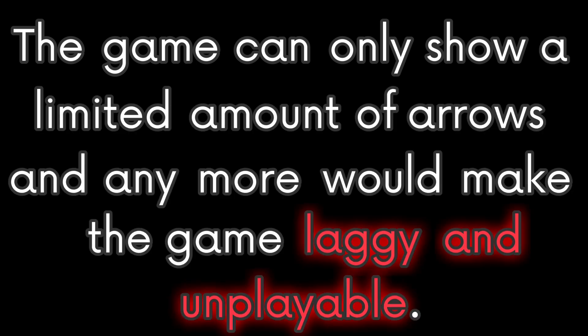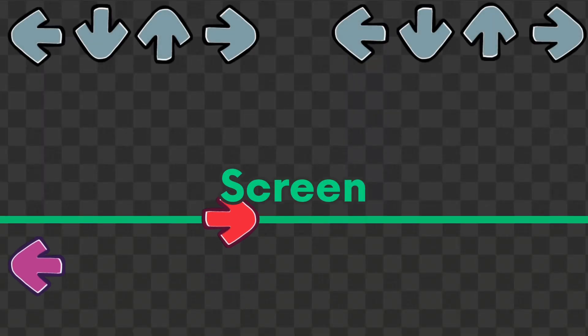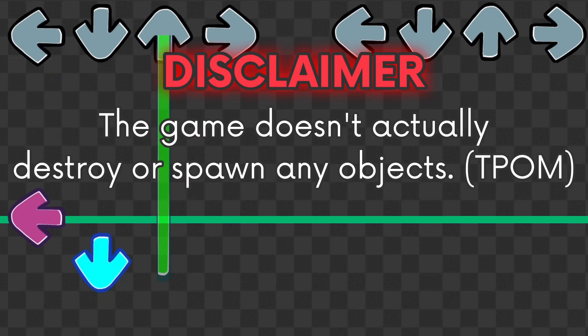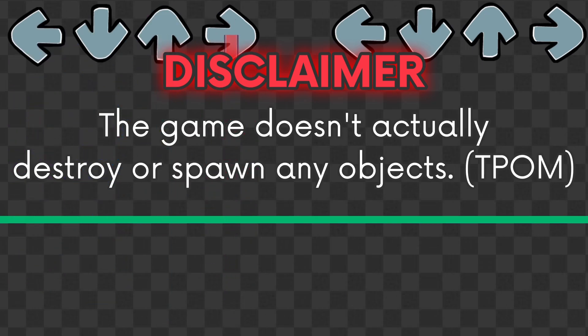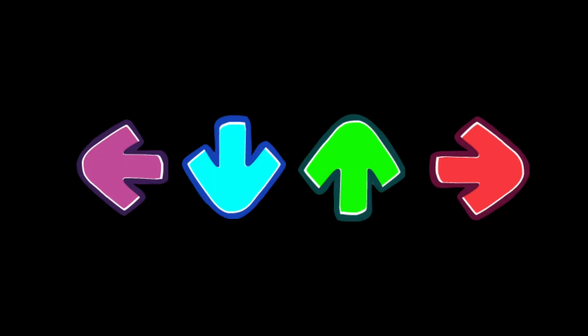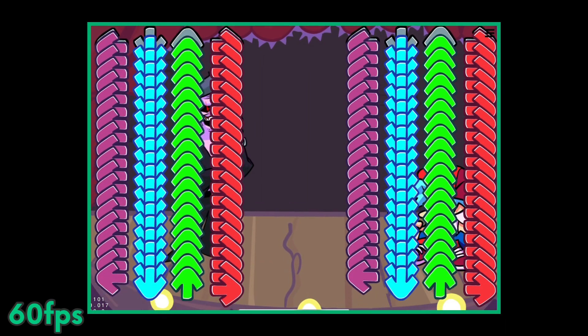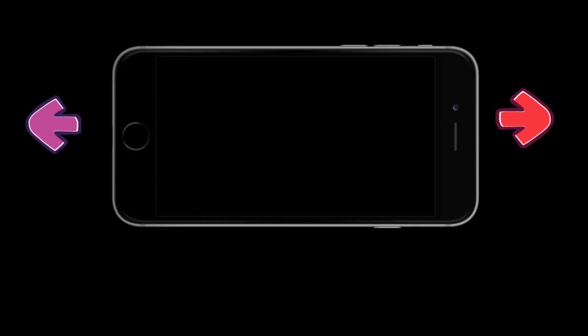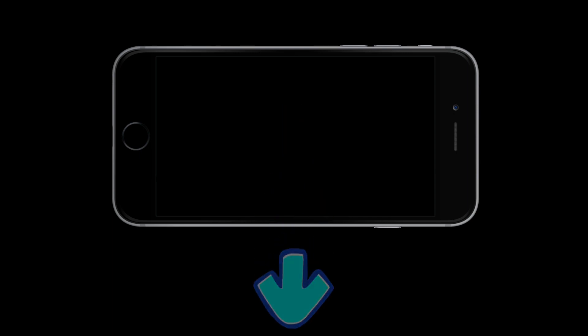The game can only show a limited number of arrows — any more will make it laggy and unplayable — so it only renders notes that will be on screen by spawning and destroying them. The game actually uses a technique known as object pooling: instead of instantiating new notes when needed, which can be laggy if done a lot at once, the game recycles note objects to save performance.